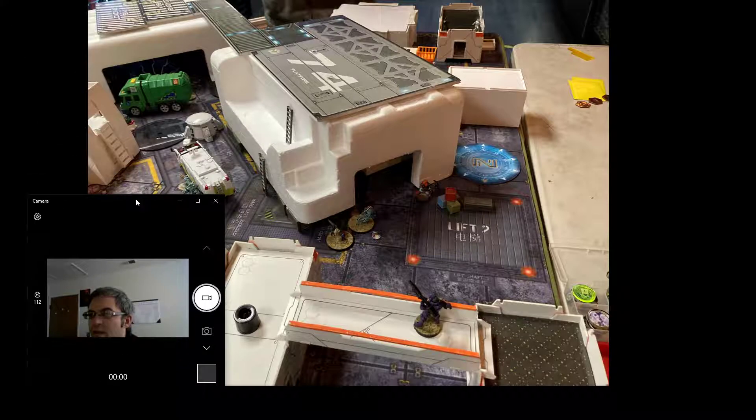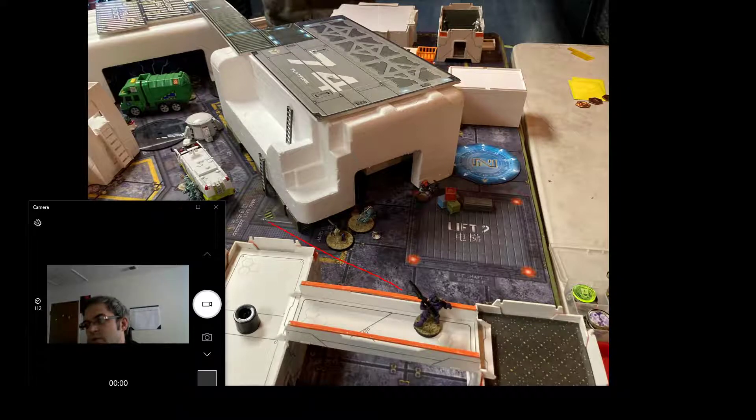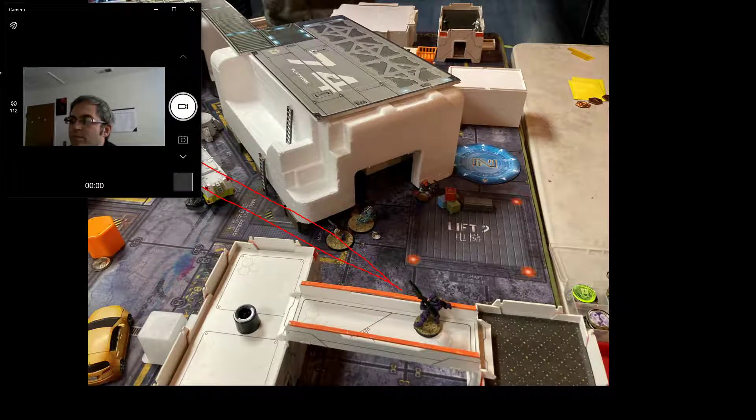The Suryat activates and can see one of the camo tokens deployed in reserve. I thought it was a mine, so I throw a discover at it and split burst my rocket launcher between it and the guy over there. I fail the discover. Firing through smoke I'm at a 6 — 13 plus 3 is 16, minus 9 for smoke and saturation, puts me on about a 7. He's on similar numbers back. But I win the face-to-face, the template goes down and hits both guys. There's no dodge from one of them, and both burn up. Couldn't have hoped for any better.